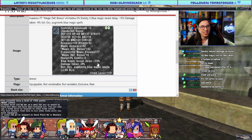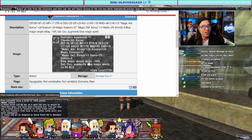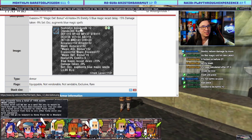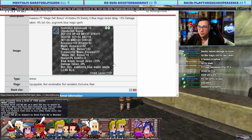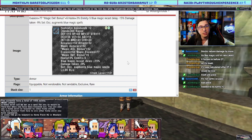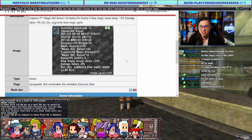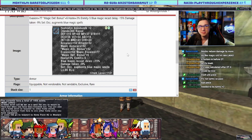Hashishin for Blue Mage. Blue magic recast delay minus 15 percent, damage taken minus 9. All they added was DT minus 9, improved the enmity, and added some base stats. This is awful. The hands are not the greatest winners out of any of these sets.